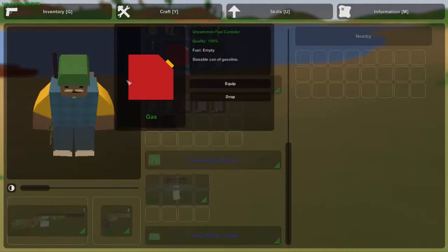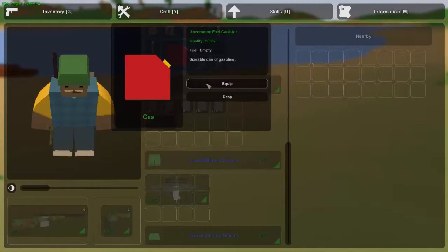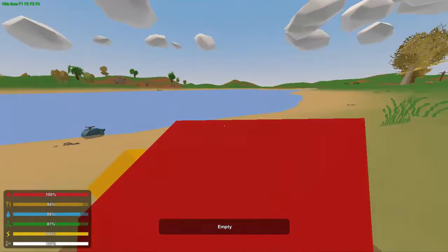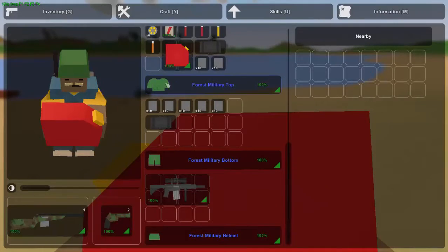Another change is that this also shows the fuel status, and if you equip it, it should show you if it's full or empty as well. I think it did that before though.